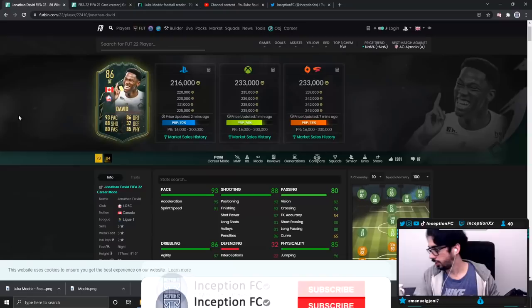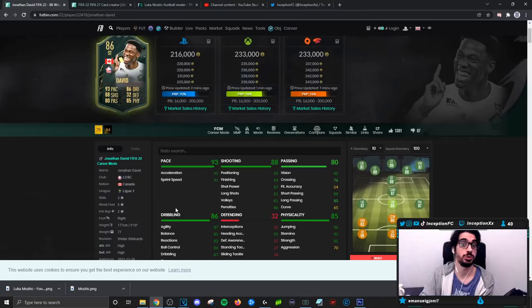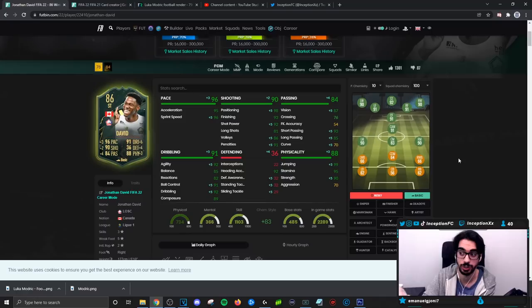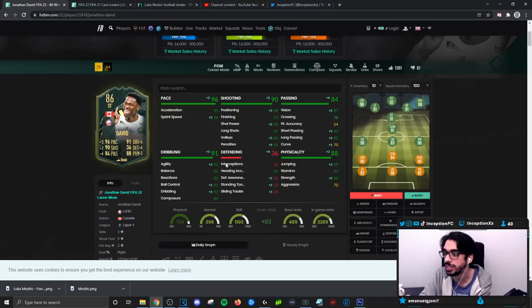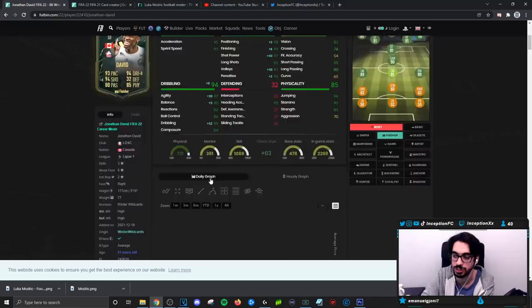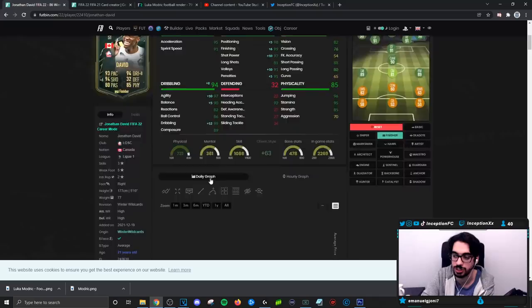Final verdict on the new Jonathan David card. Now that he's been updated, the card is 216k. I'm not sure if he'll go up or down — I'm not really the transfer market guy. The basic chemistry style is not necessarily a bad choice if you want a little extra sprint speed, shooting, dribbling, and passing. An engine chemistry style would be for if you really care about the dribbling and balance boost. On the finisher chemistry style, especially with the shot power boost, it's very, very good to work with. Chemistry style choice won't be super linear — people are going with different ones depending on what they want.